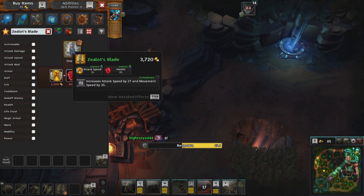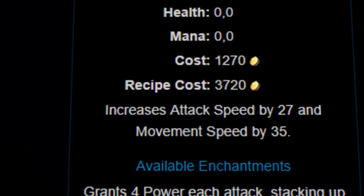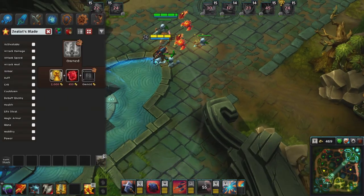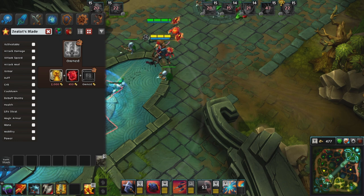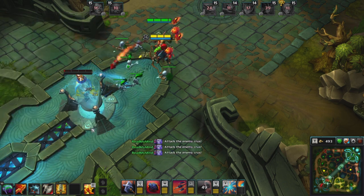If I make it into the late game and need to round out the build, I usually pick up a Zealot's Blade, derived from an agility relic granting attack speed and a health shard. Once its recipe is finished, it will also increase attack speed by 27 and your movement speed by 35, allowing Rook to kite and benefit his attacks due to the massive attack speed boost.